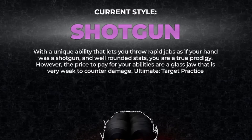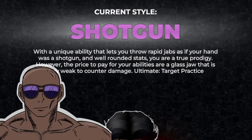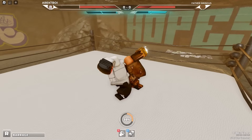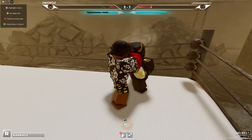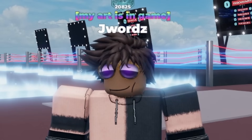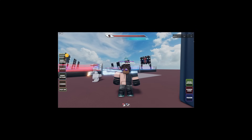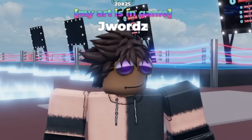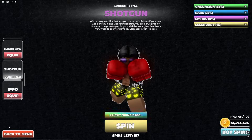It says in his description that the shotgun style has a glass jaw. This glass jaw makes him very weak against counters, and this weakness is very noticeable. The opponent can easily catch up to you if you get countered even once — it doesn't matter if it's an M1 or an M2, it will hurt a lot when using shotgun. No wonder this style is getting a rework; he is pretty weak overall.